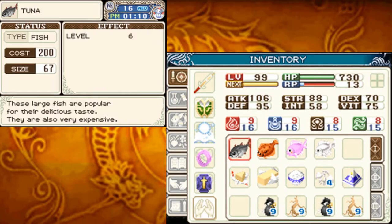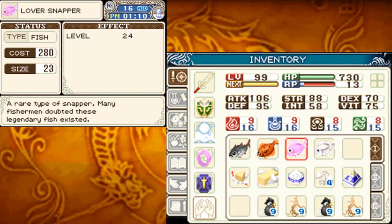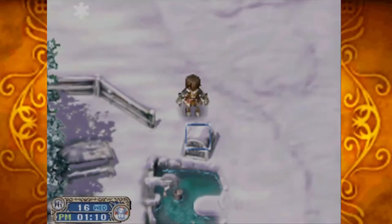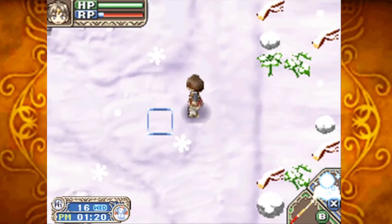Tuna: these large fish are popular for their delicious taste; they are also very expensive. The Fulfloander: schools of these swimming at the bottom of the ocean will hit carpets of fallen leaves. Lover Snapper: a rare type of snapper — many fishermen doubted these legendary fish even existed. And the Glitter Snapper: this brilliant silver fish is easy to spot but hard to catch — that's worth $18,000 just for that one fish. They're all shipped.